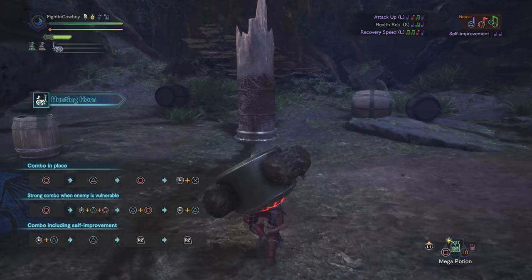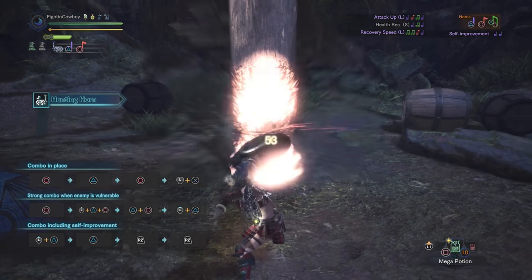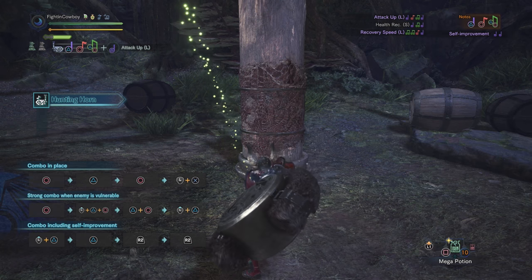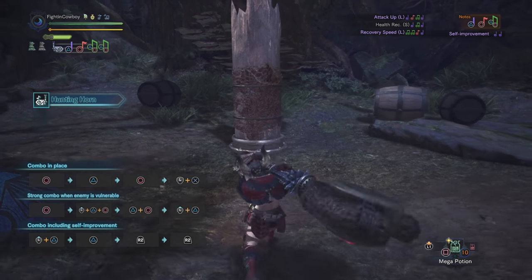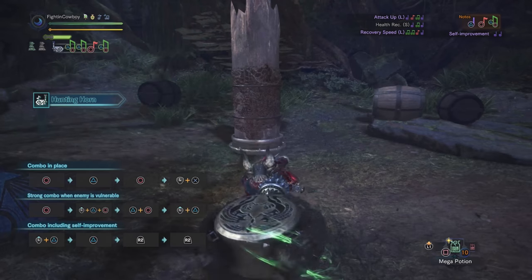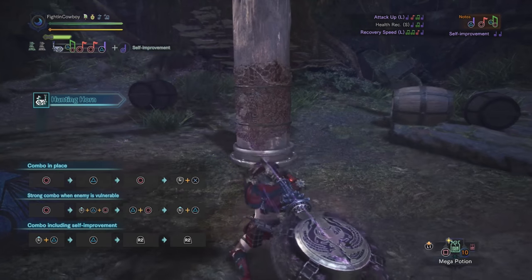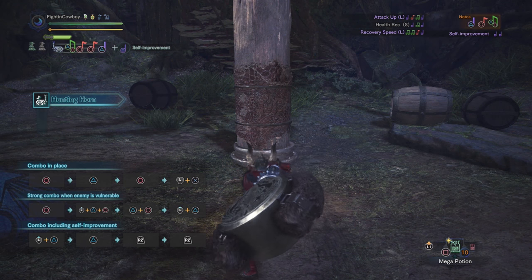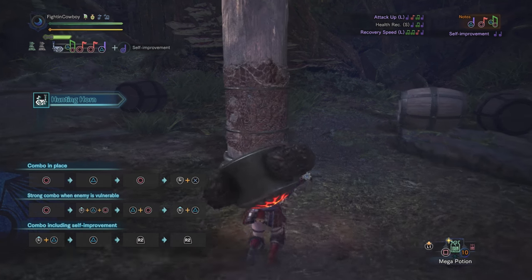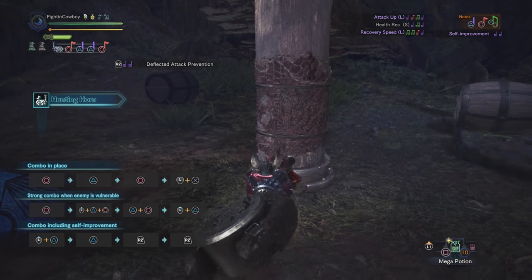There are a couple different things we can do to get our songs out faster. The first is getting a free note in during our circle attack. I have a triangle and circle attack in my queue despite not actually performing that note. But what you can do is while you're in that forward circle, when it's coming around on the back end, you hit the button and a free note will just go in. So keep that in mind — anytime you're doing a circle attack, you can get a free note.